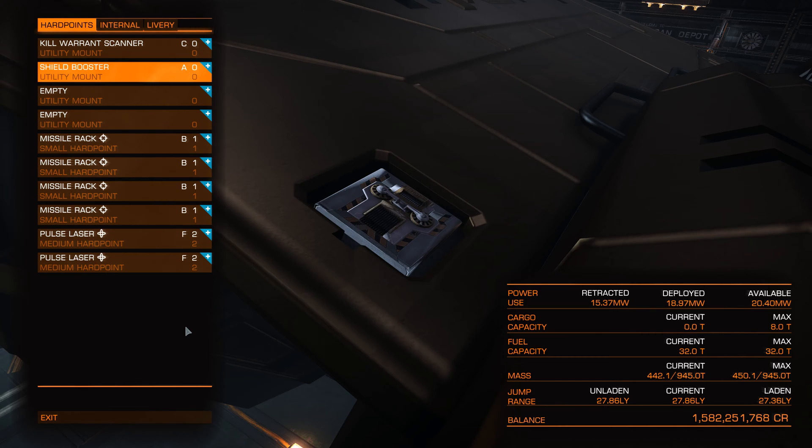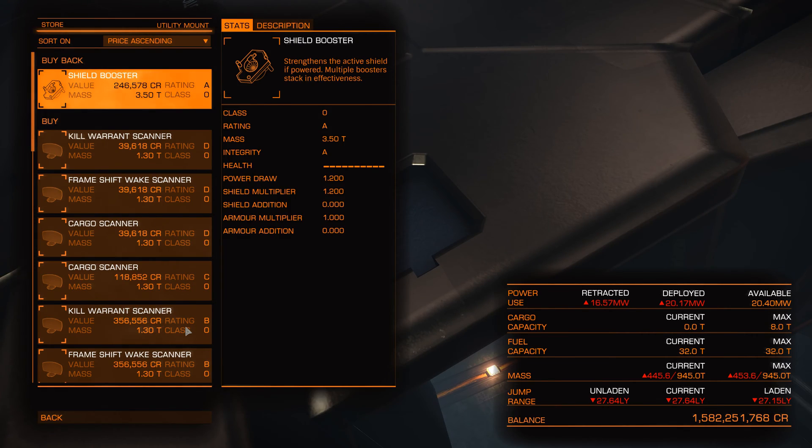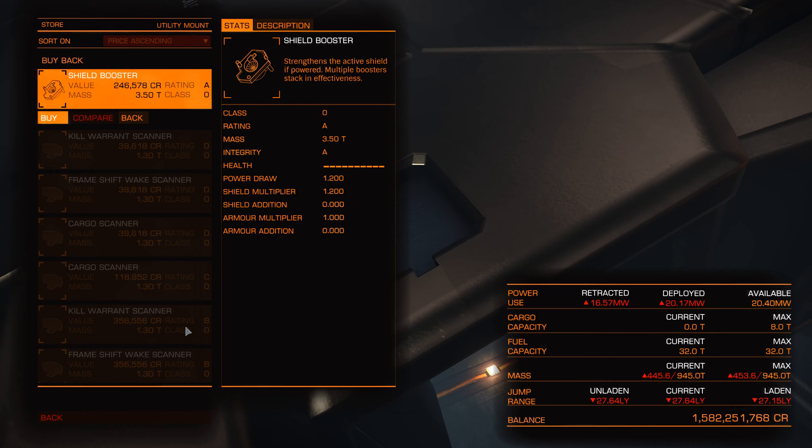If we go into our outfitting page, we can see that shield boosters go into our utility mounts. Once we go in there, you can see a shield booster will use a power draw of 1.2 megawatts, which is fine because I've got enough power. For that cost we get a 20% stronger shield — that's basically what is meant by 1.2. So if we go and install it...